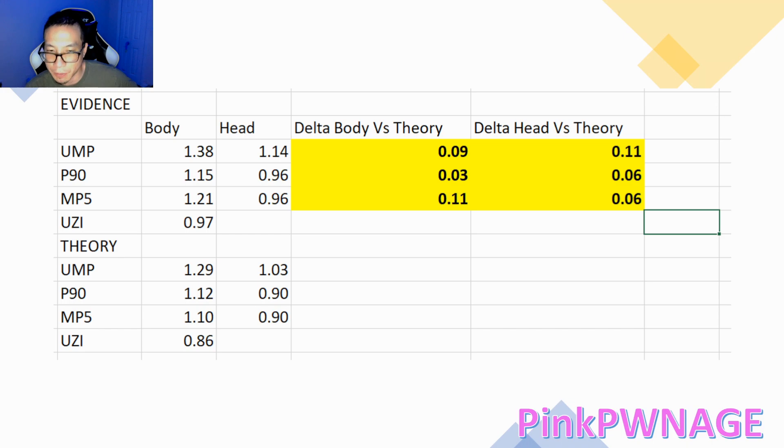In this table we're comparing the values from actually doing it in game versus the theory — the values Big Box gave for rate of fire and damage per shot, as well as data-mined information. The top left is the evidence-based values and below is the theory-based. Looking at the delta body versus theory — the difference between evidence-based and theory-based — for the UMP I had an increase in time to kill of 0.09 seconds.